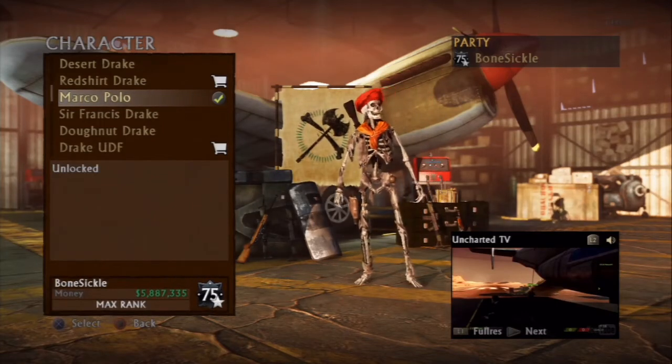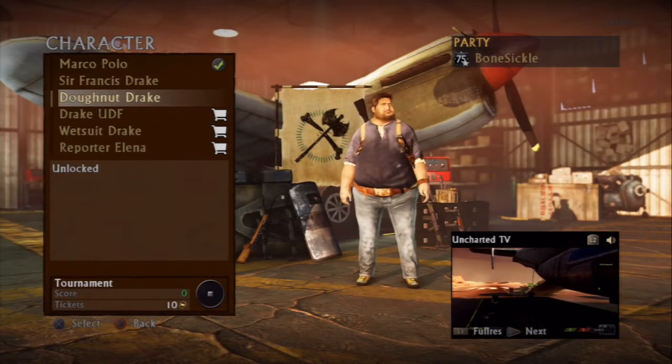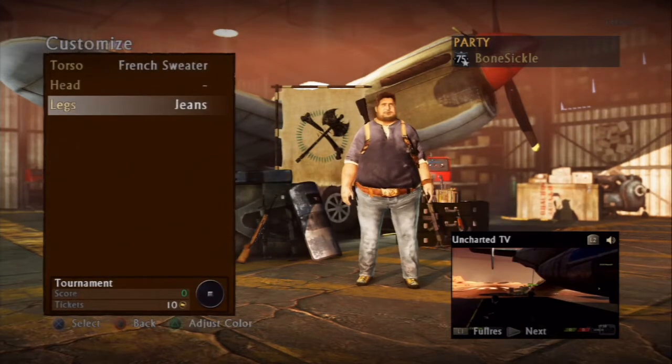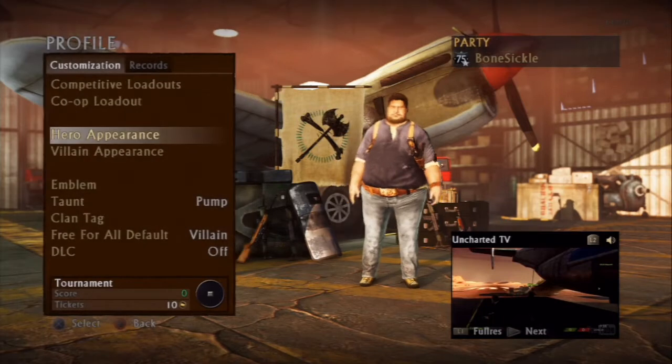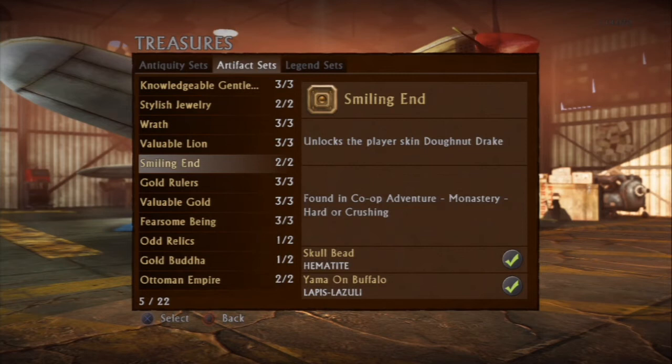Alright, still trying to get the donut drake skin. As seen here, I'm going to tell you which treasures are dropped by which bosses, and then I'm going to get right into showing you an extremely quick and effective way to farm for the one that we're going for today.